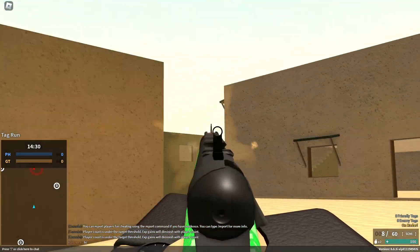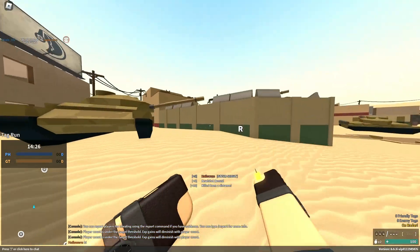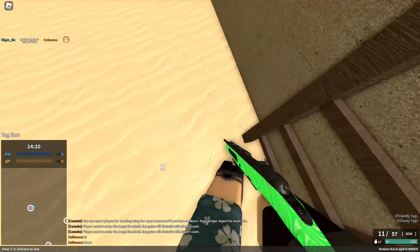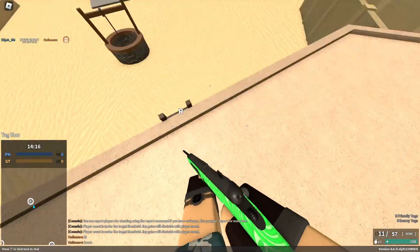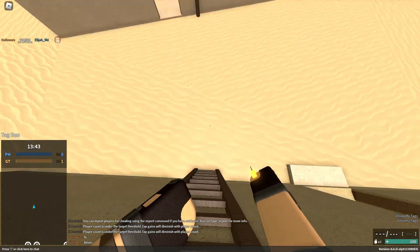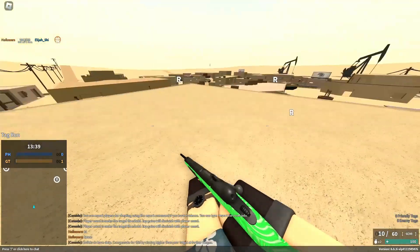You can super jump up, do a quick roll, do the slide, and go up slanted ladders. On slanted ladders you go up backwards and it launches you pretty fast.